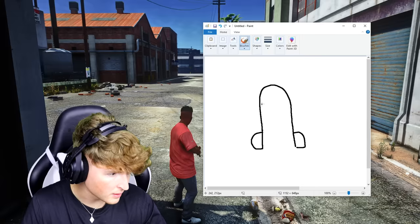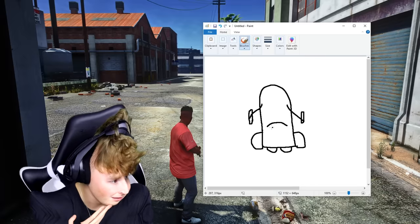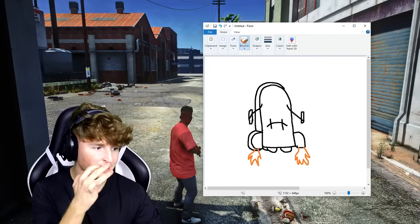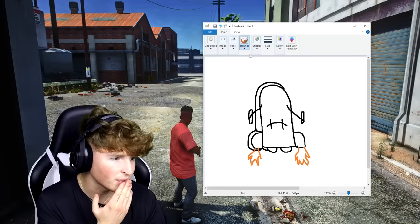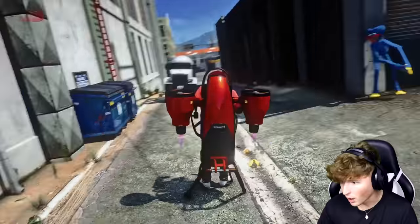The jetpack has got little rockets, and little things right here so you can control it. This isn't that bad at all. Let's make it a little 3D so the game will recognize it — and it's got fire coming out. What color should I make it? Red — I like red. Boom, we have a red jetpack. Three, two, one — it freaking worked!